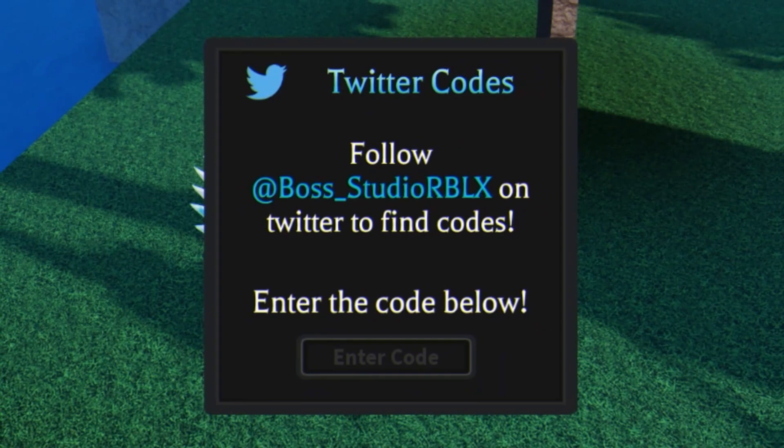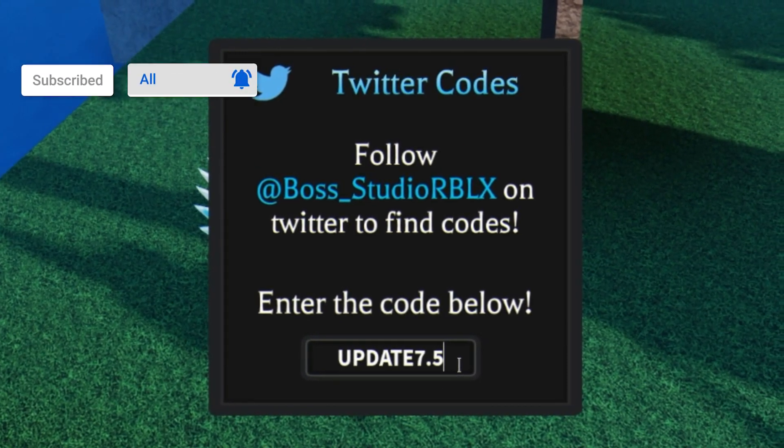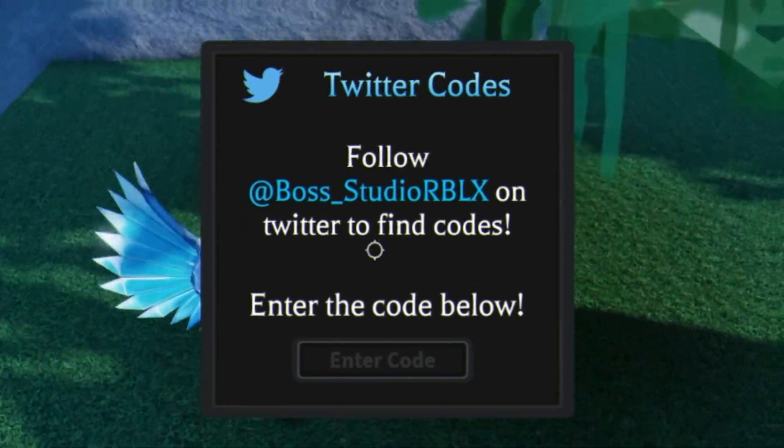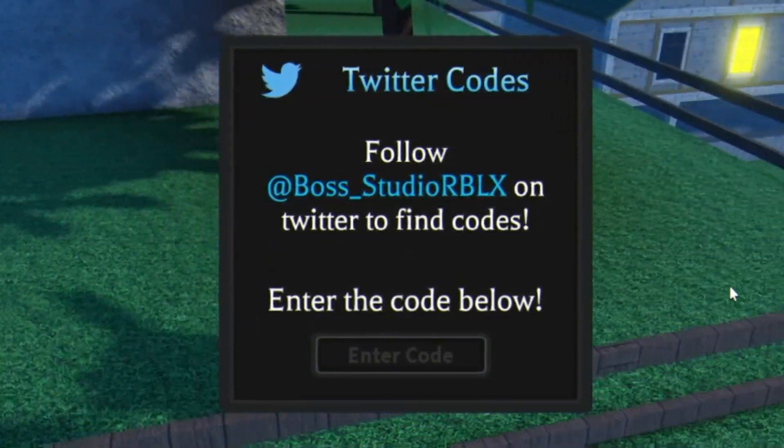The first code today is going to be 'update7.5' — enter that one right now, click enter on your keyboard. I've actually already redeemed that code, but it's going to give you 150,000 belly.